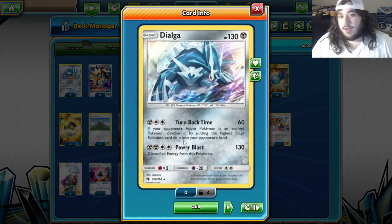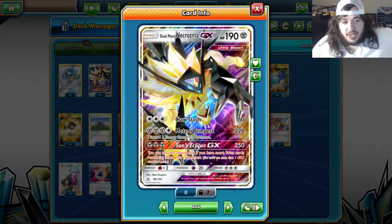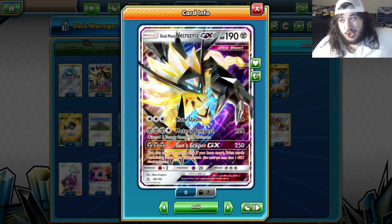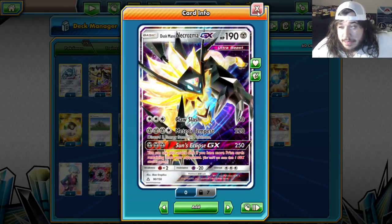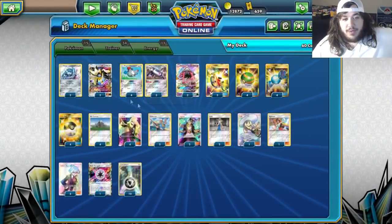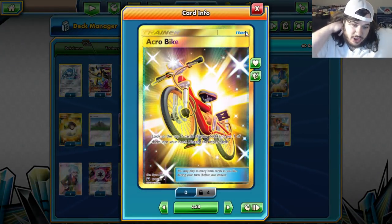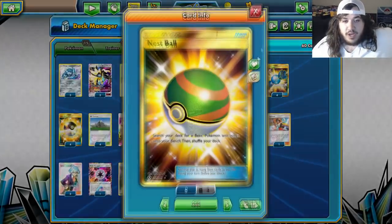Of course Tapu Lele to help set up. Buzzwole is a little different because Turn Back Time doesn't devolve anything there, so it's more like who runs out of energy first. Acrobike lets you look at the top two cards of your deck, put one in your hand, discard the other — it helps get Metals in the discard pile.